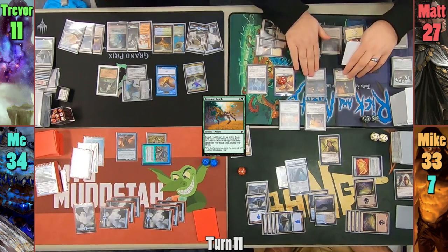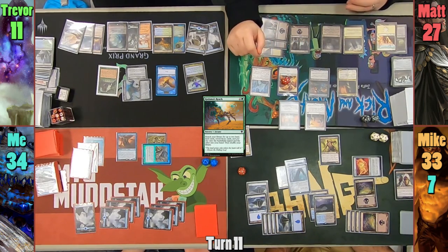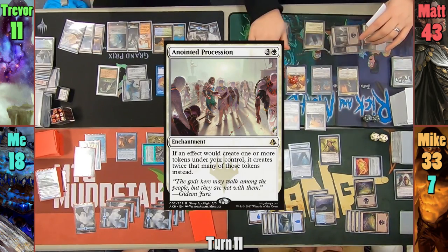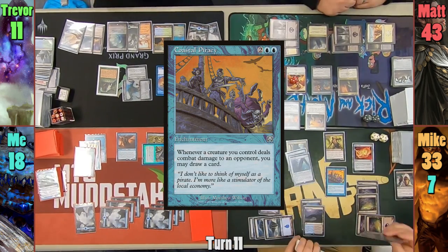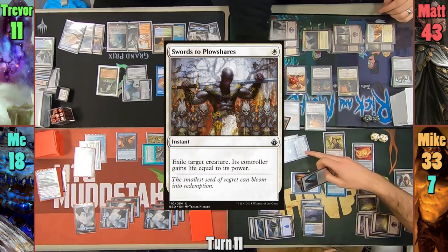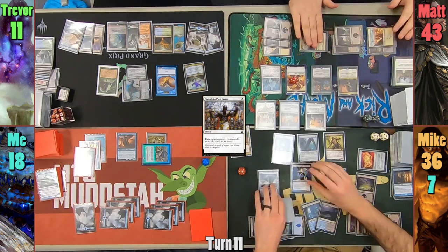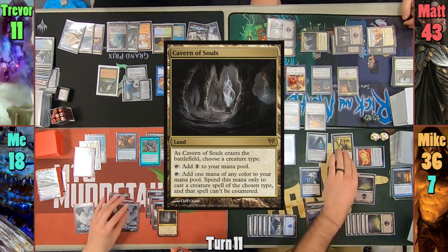Matt recasts his Twilight Drover in his main phase and moves to combat. He swings his 4 Angel tokens at me — who have Vigilance and Lifelink — and I take 16 while Matt gains the same. In his second main phase, Matt puts out an Anointed Procession, which isn't super nice, and he passes to Mike. Mike casts Coastal Piracy in his main phase and follows up with Aqueous Form onto his Shadow Mage Infiltrator. With Mike moving to the beginning of combat, Matt uses Swords to Plowshares to exile the Shadow Mage, and Mike gains 3 life.